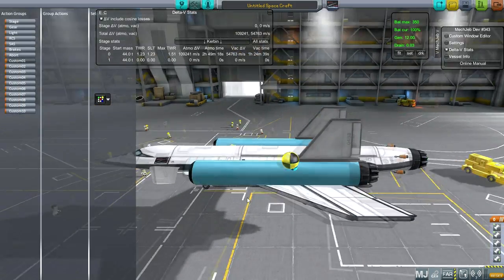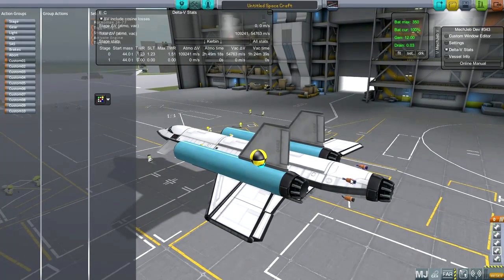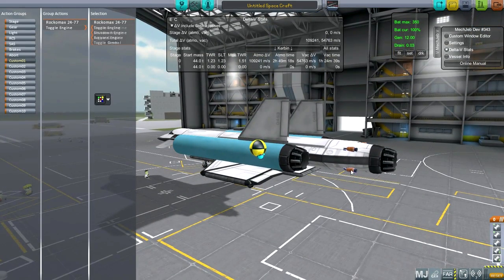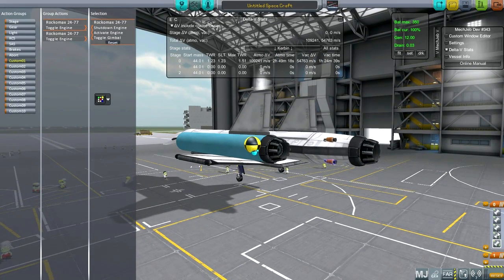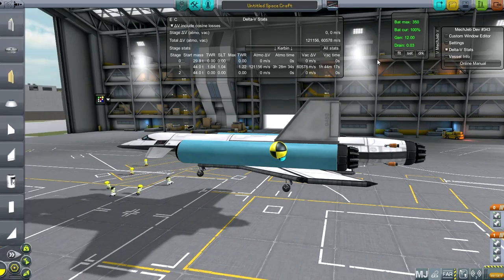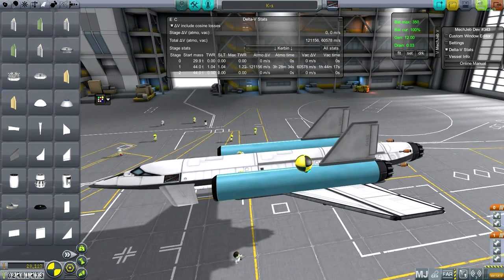We're just going to be doing atmospheric flights — exploring Kerbin a little bit. We've got the air intakes. Let's set up the action groups. Action group one — all we need right now is to toggle these little tiny rockets. We're not going to activate them just yet; we'll see if we can do everything using our jets. We're going to call this K1 for colonization one.